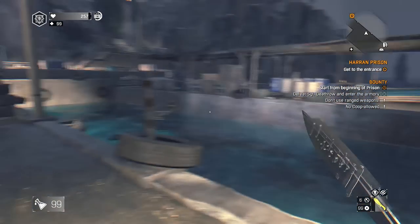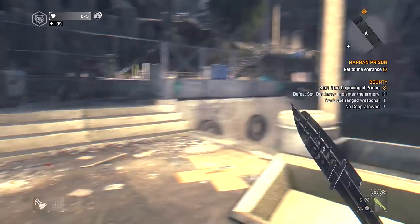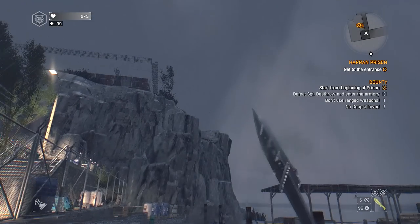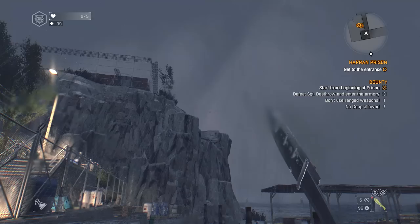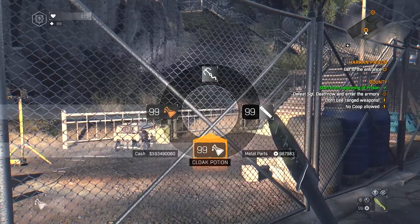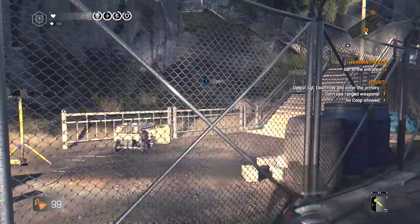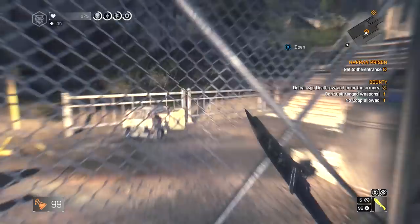I'm on Nightmare by the way - I go for the Guru reward. I don't think you have to get Guru or anything though. All you got to do is defeat Sergeant Death Row. You can see the objectives on screen: don't use ranged weapons, and no co-op allowed - you have to do this in single-player. It's not hard, it's really easy. I've got my boosters ready, I'm gonna drink one now, and I'll show you easier ways to get through and around the guards.